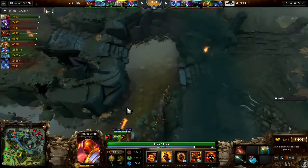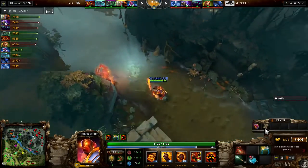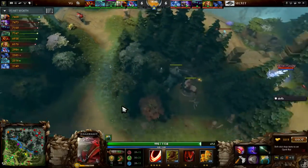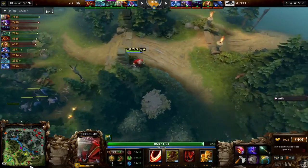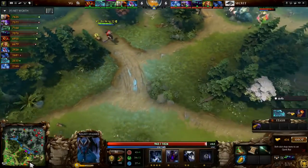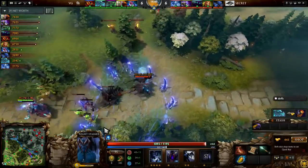Super's got 3,300 gold on Ember Spirit. He hasn't bought his Perseverance yet — do you think he's going to Battle Fury? He just picked up the Perseverance, but maybe he was considering the Manta build. How much of a danger is the Night Stalker's silence? Sometimes we've seen Ember Spirits go for the Manta build when they have an Orchid hero against them. In this case the biggest lockdown would be that silence, and that's probably what drove the consideration.